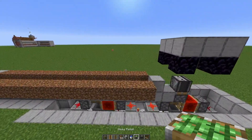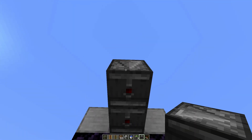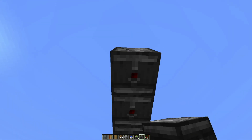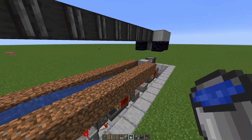Then we need to bring in the observers, and you have to do it in this order because it's difficult to do later. Get down here and place observers looking upwards. Then add the water like so — make sure it runs to both ends.